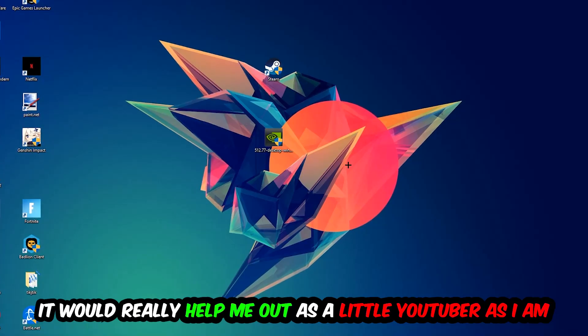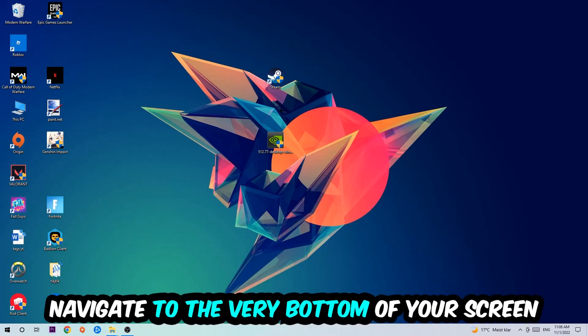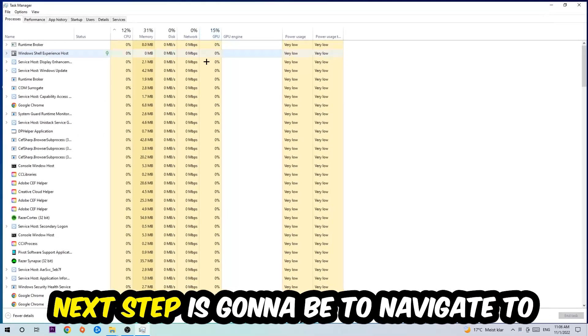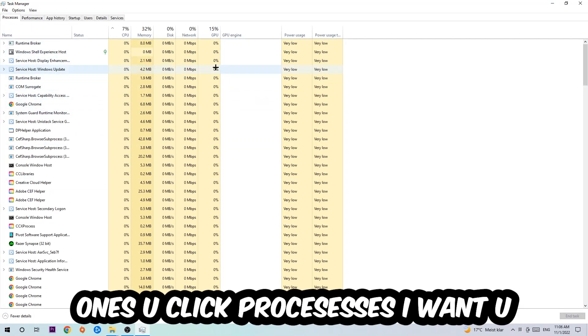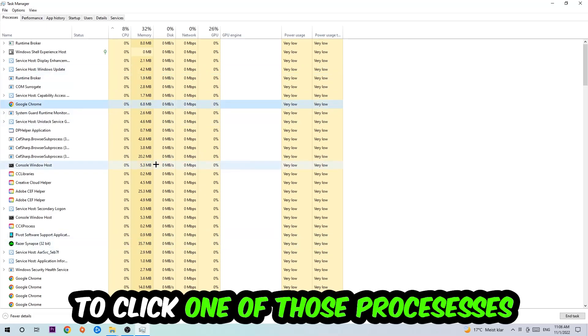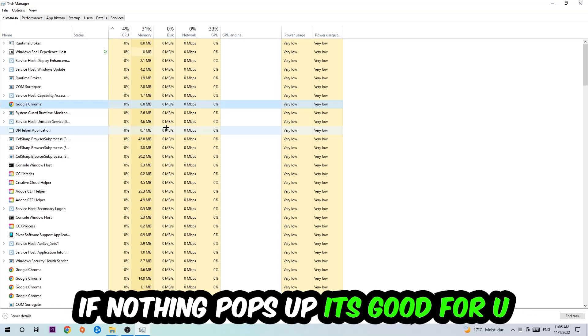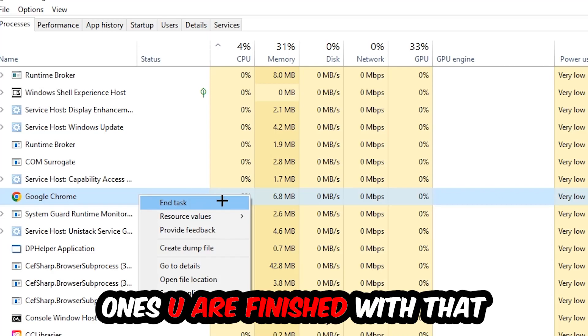The first step I recommend is to navigate to the very bottom of your screen, right-click your taskbar, and open up Task Manager. Navigate to the top-left corner, click on Processes, then click one of those processes and type the name of your game using your keyboard. If nothing pops up, you're good. If something pops up, right-click it and hit End Task.